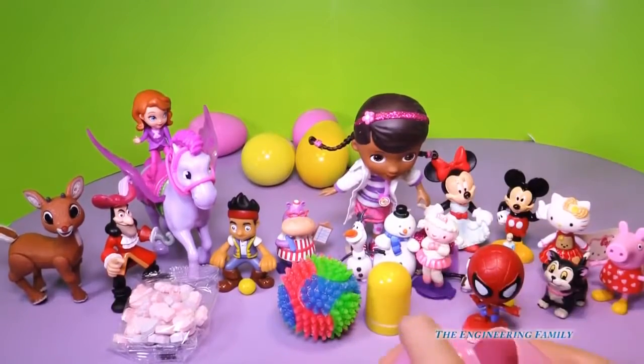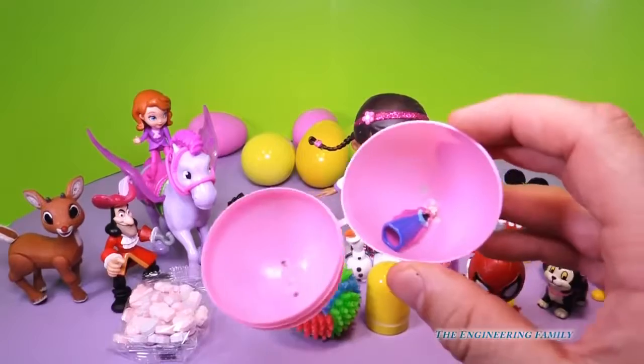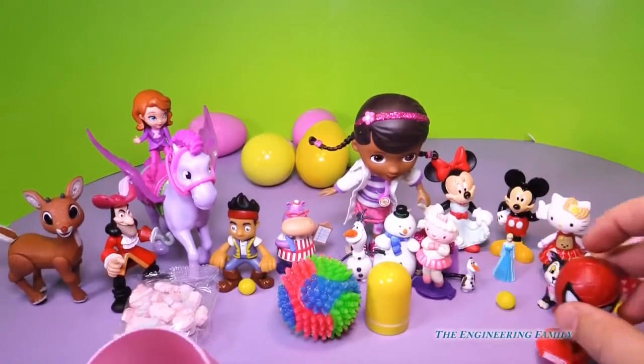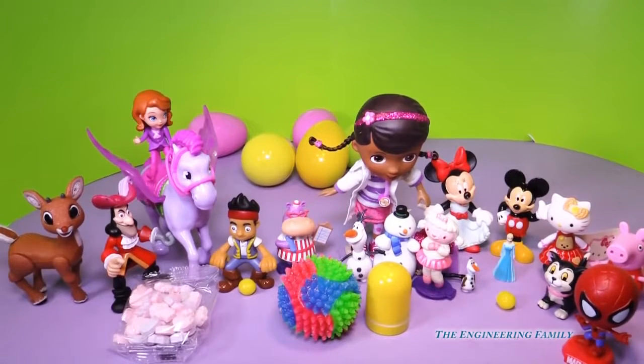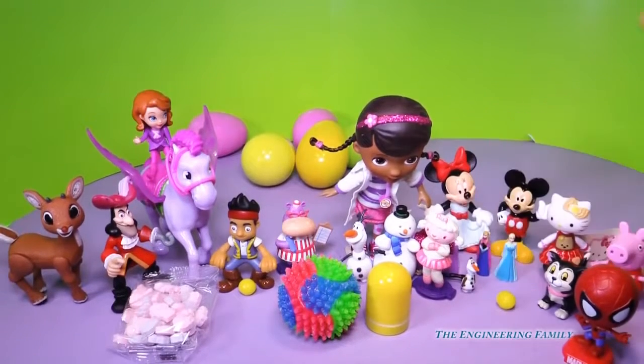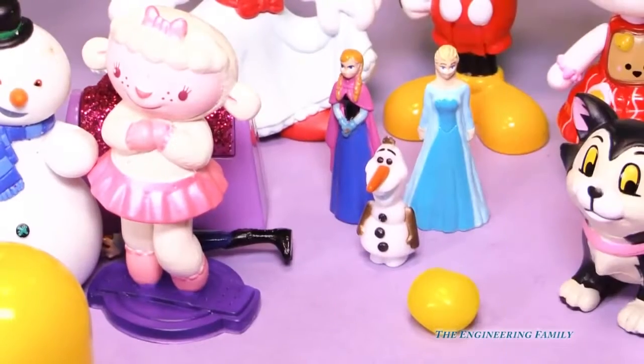I wonder what's in it. It's little Anna. You did find little Anna. Oh her little sister Elsa. She fell. We'll be so happy that she found little Anna. She can have a little marriage with little Hans. Look at all those little Frozen people. That's pretty funny huh? Yeah.